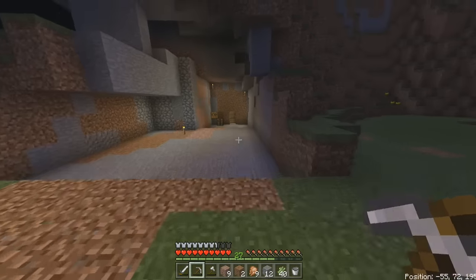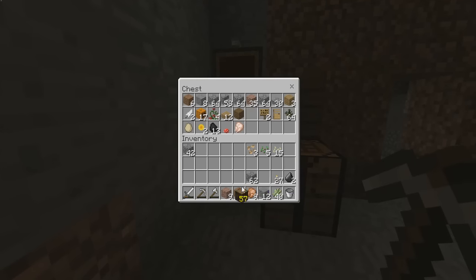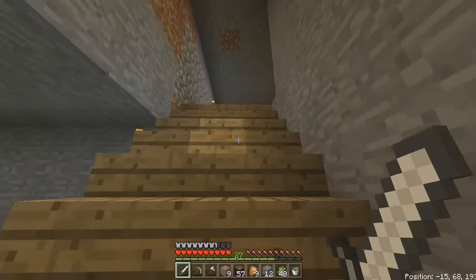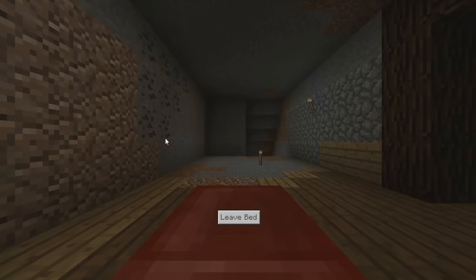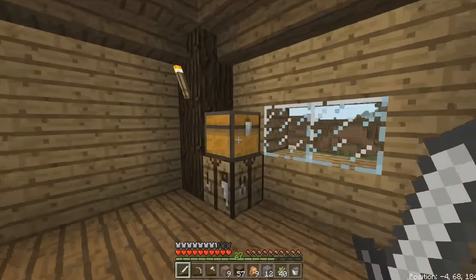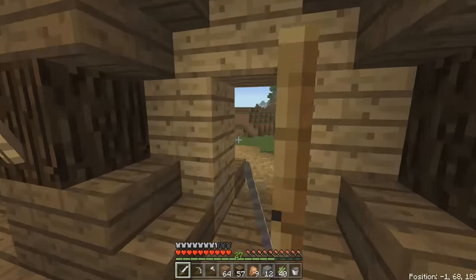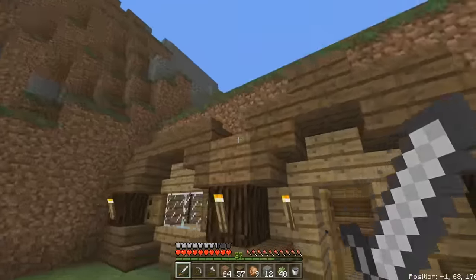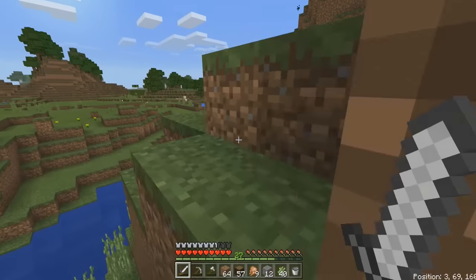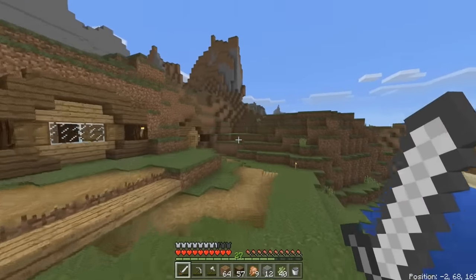I ran out of blocks, oh god. I've probably got some more somewhere but I need more dirt too — I'll go to my chest. Do I have any dirt in here? I have more of this. I'll go to my other chest — I probably have dirt in some of those. Let me sleep first and then we'll carry on. Okay, I do have a lot of dirt actually.